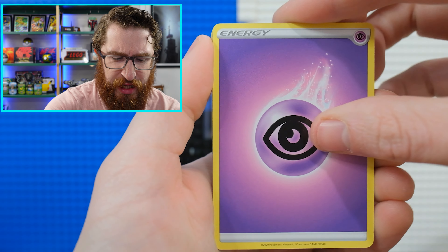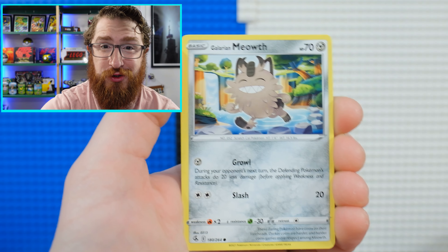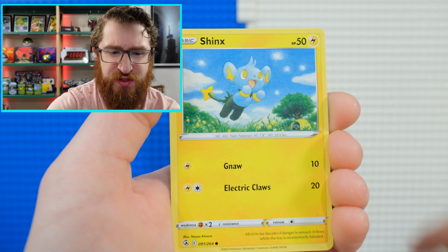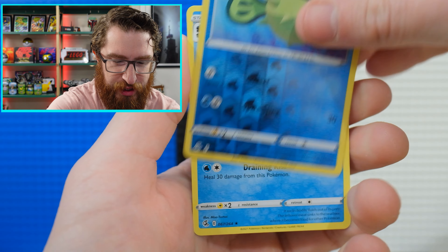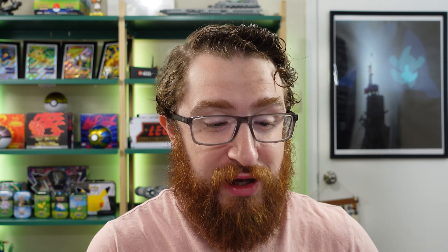There's a mechanic being introduced in Scarlet and Violet — Terastallizing, some crystal type-change thing. It's interesting. So we're on to Fusion Strike. Scarlet and Violet looks awesome.